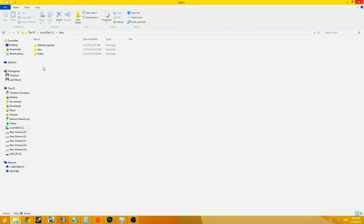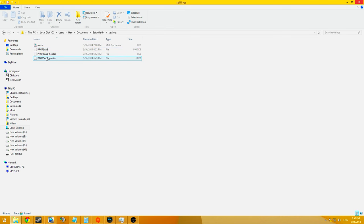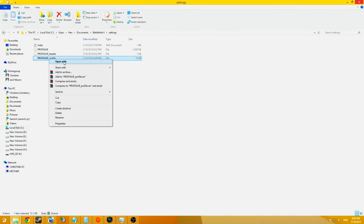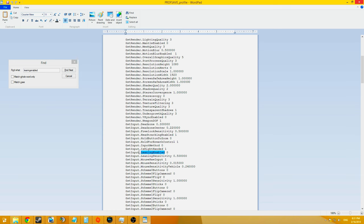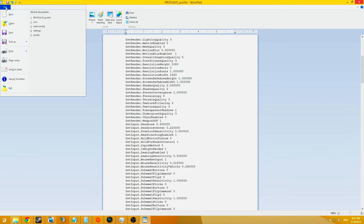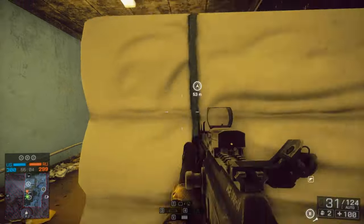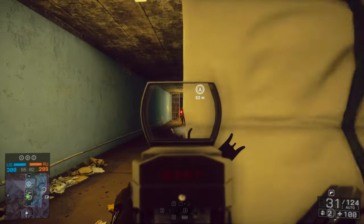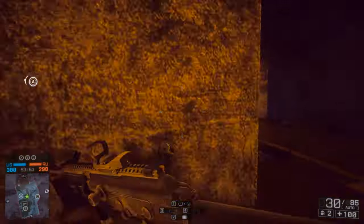If you want to join the no leaners club it's pretty simple. Go to your C drive, Users, your username, Documents, Battlefield 4 and Settings. In this folder you'll find the profsave_profile file. Right click on it and open it with Wordpad. When it's open hit Ctrl+F and search for 'leaning enabled'. It'll highlight the line GstInput.leaningEnabled 0. Change the 0 to a 1 and save the file — leaning is now disabled. If you want to enable leaning again just change the 1 back to a 0 and save the file again.